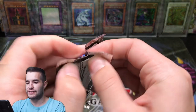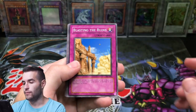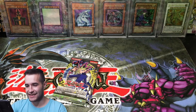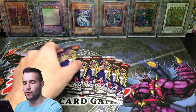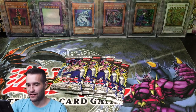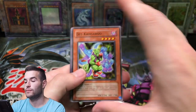Two foils — not the best. Hey, we can pull something fire here. Blasting the Ruins, Multiplication of Ants, Gale Lizard, Witch Doctor of Chaos, Stray Lambs, Chaos End. Six more packs — we need to pull something good. Boghanion, Stealth Bird, Primal Seed, Berserk Gorilla, Chop Man the Desperate Outlaw. We are struggling right now — we have not pulled much at all. We've pulled two foils; fortunately we did get an Ultra.